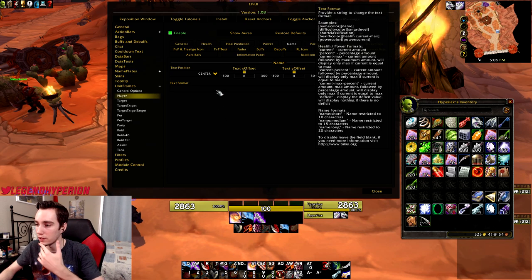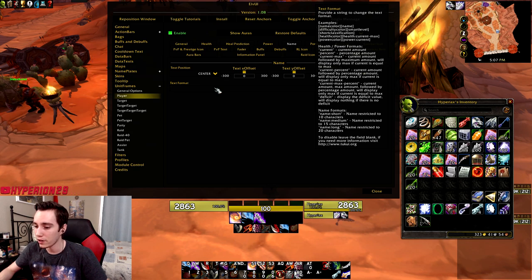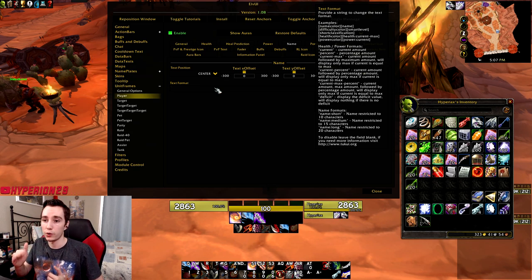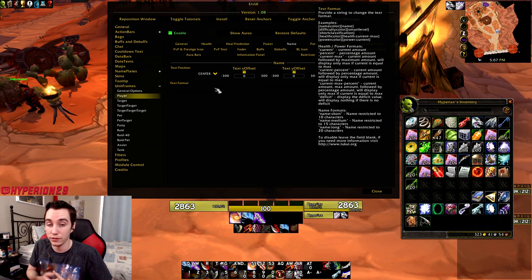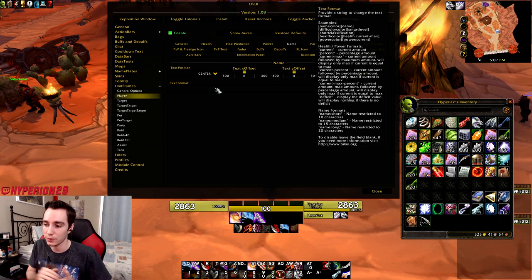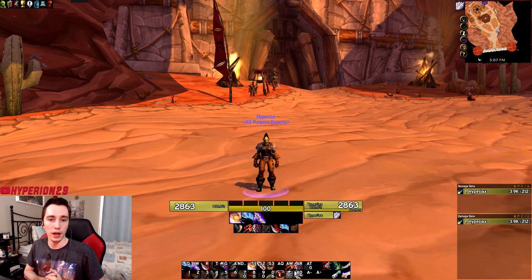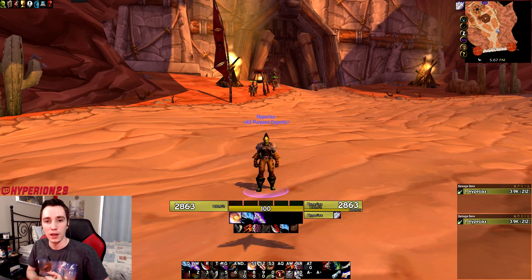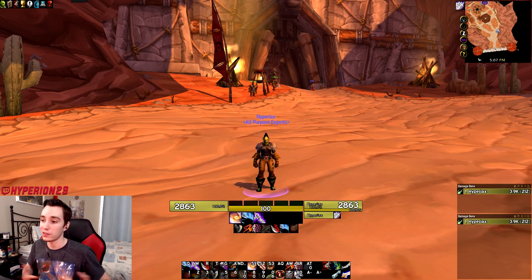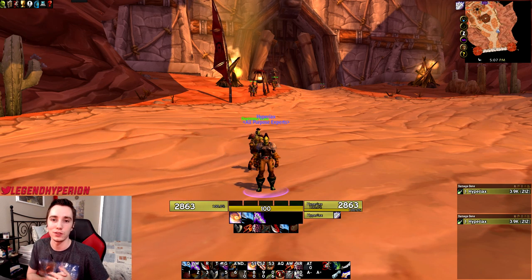When you hover over the text box it will tell you all the formats available to set things up. For the most part, everything is set up so you just import and you're ready to go, but feel free to change anything — especially raid frames and similar settings. Thanks so much for watching. If you enjoyed the video and it helped you, please leave a like and subscribe. If you have any questions about the UI or any specific add-ons, leave them in the comments below.